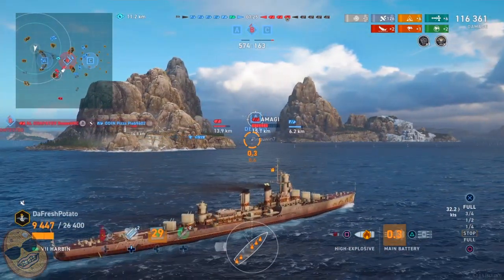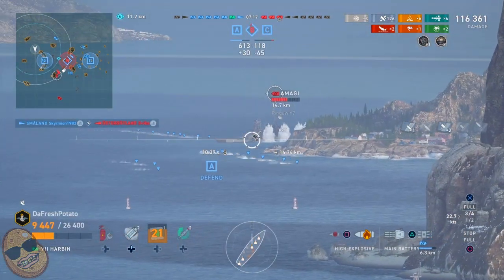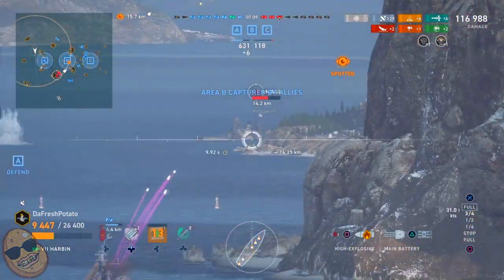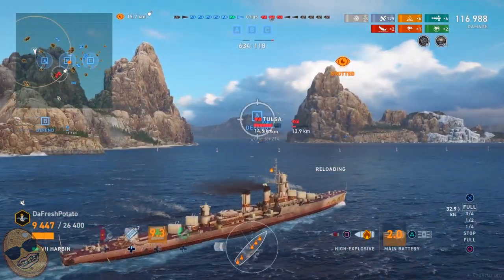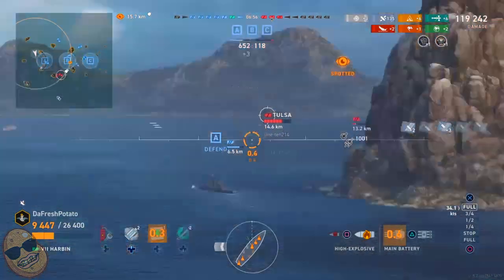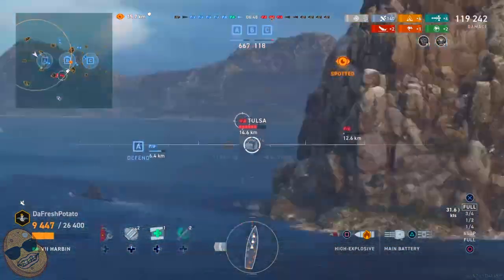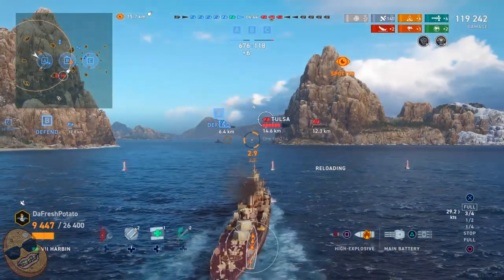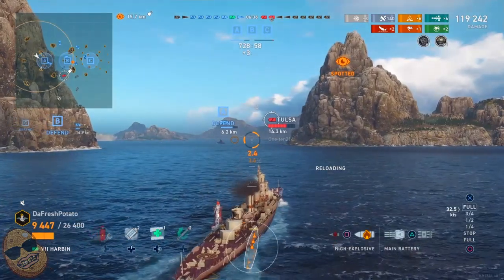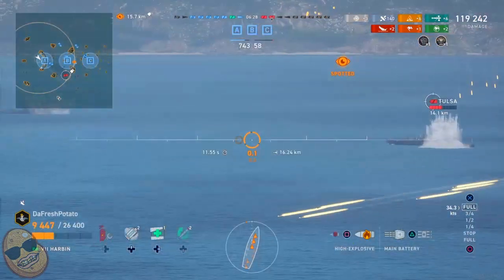We're going to line up that Amagi. Maybe we should have utilized some islands better, but we're going to sail out here in the open. We do have that one smoke left — I don't think we should use it because we might need it later on in the battle. So we're going to just keep lining them up. I am built for fires — I do have those two skills that improve our fire chances, but it's not causing any fires. RNG is not on our side.